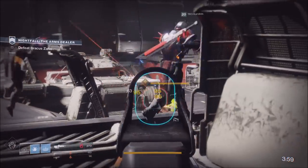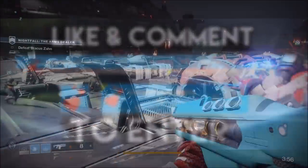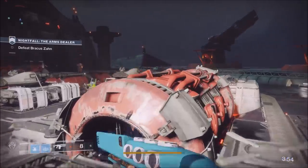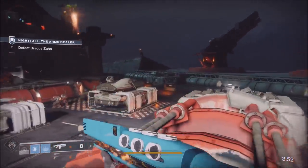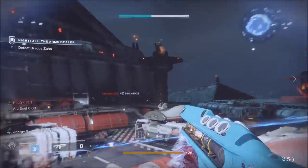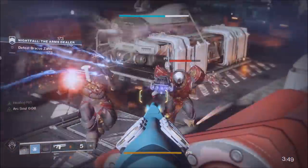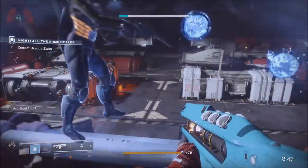The Bungie Foundation emblem giveaway is still going for this video. All you have to do is like and comment below — just tell me your favorite exotic weapon and we'll call it good. Make sure you're a subscriber because if you get picked you'll get directly DM'd with that code. Like, comment, subscribe, and let's get into this video.